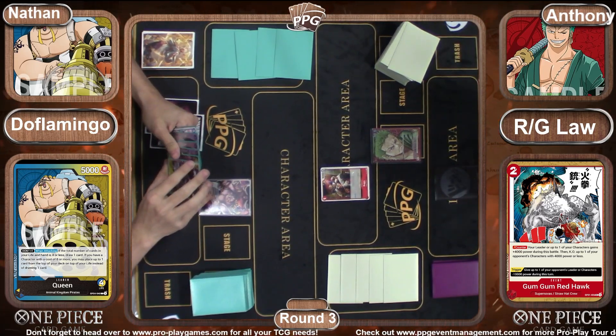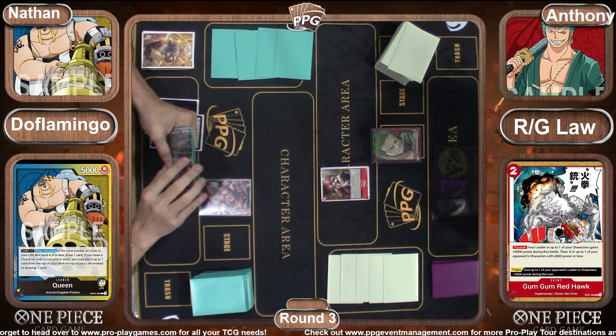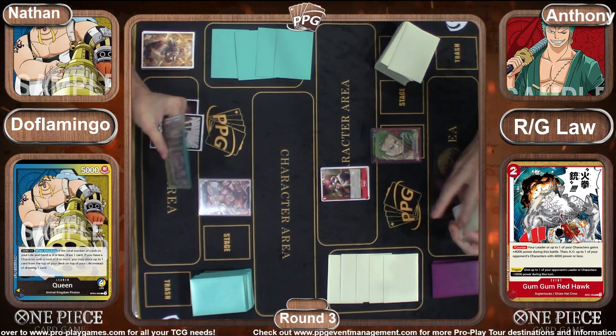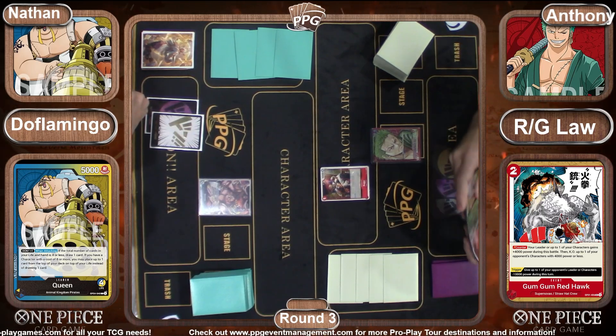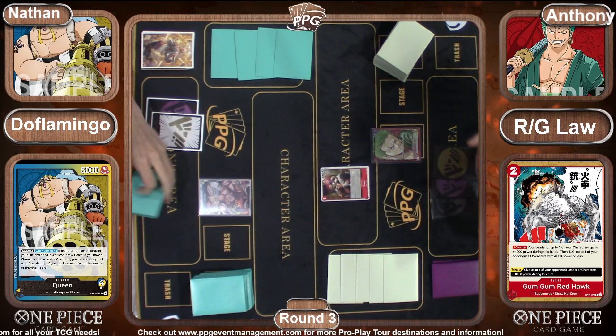You see some decks like Kinemon who have to just run subpar cards so that they can answer cards like Buggy, otherwise it just runs the board for the entire game. Queen draws and passes — pretty standard, as Queen doesn't really have much in terms of low end that isn't a three-cost blocker or Capone's. Queen has a lot of top end, a lot of boss monsters.